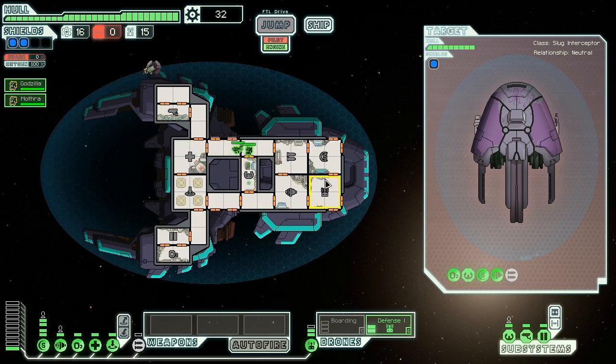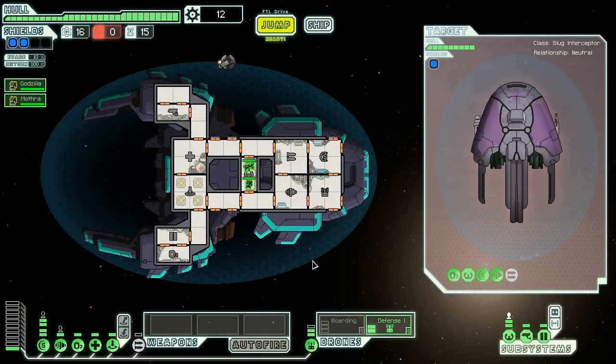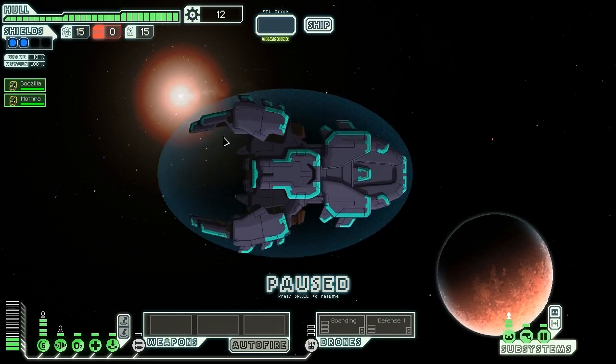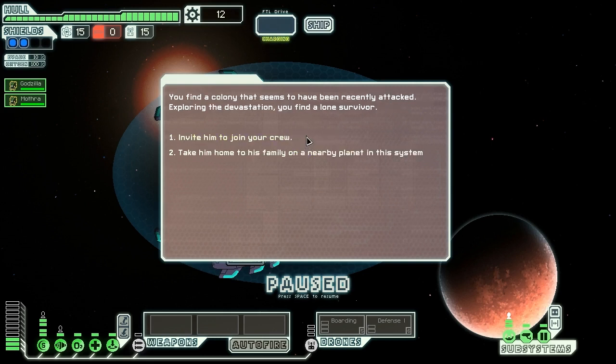Let us jump back in here. Now we can upgrade that helm. Good, so we have a little bit of dodge chance now - like 2%, maybe 5%. Well, it's not great now, but it will be once we upgrade those engines. It appears that a distress beacon is coming from the surface of a nearby moon. Our sensors pick up a single life form. Let's go down to the surface and investigate. We find a colony that has been recently attacked. Exploring the devastation, we find a lone survivor.